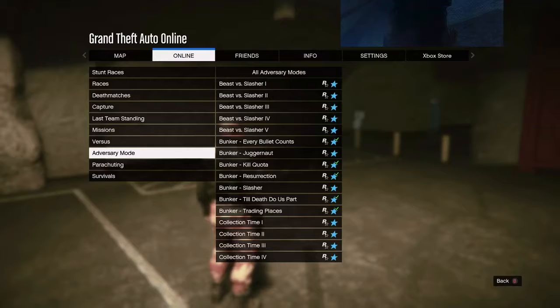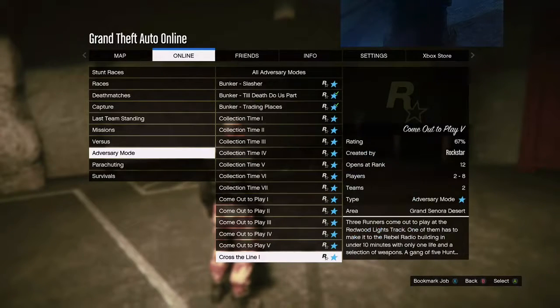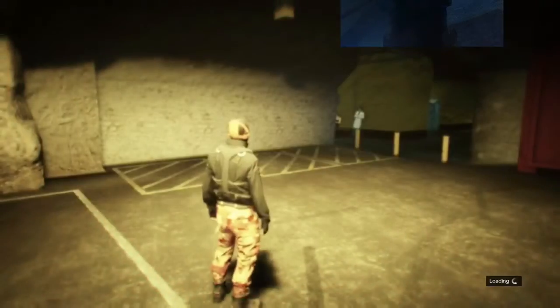Go to your Outfits, and after that you guys need to find down right. Then invite one of your friends, or you guys can just join a random session.